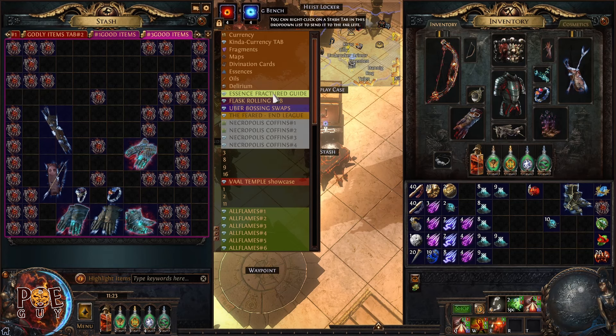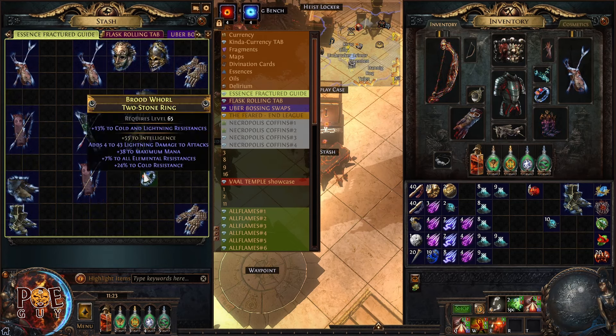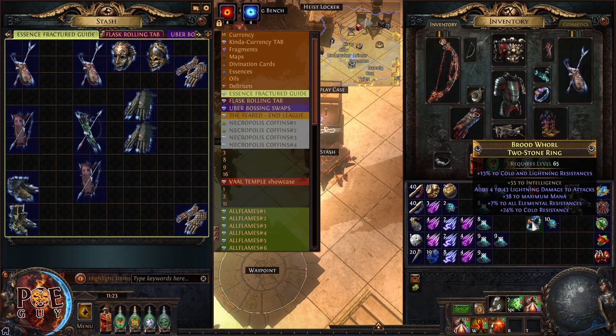This base I paid five chaos for. Let's see how much profit we make. For an attribute stacker ring, first make sure the implicit is perfect at 16. I apply an essence and we have a fractured intelligence, so now I can put an essence with dexterity.